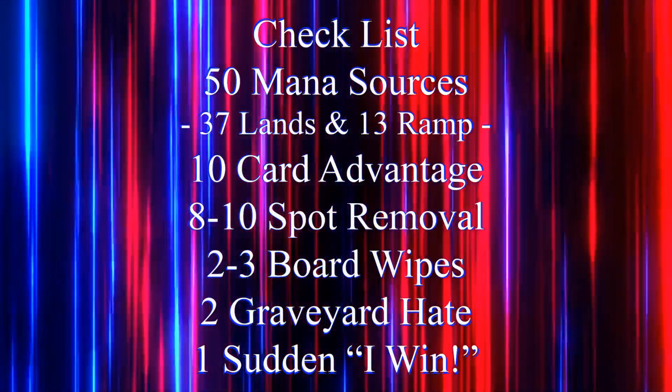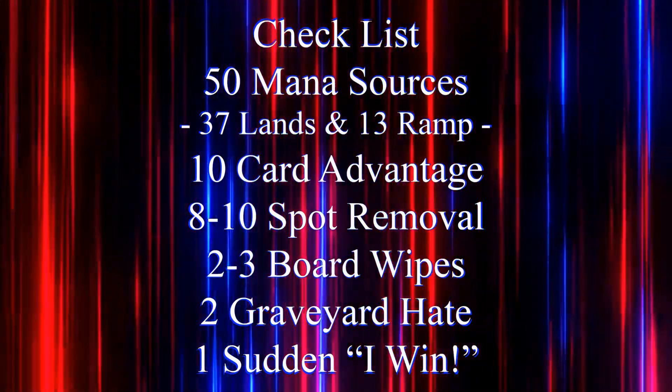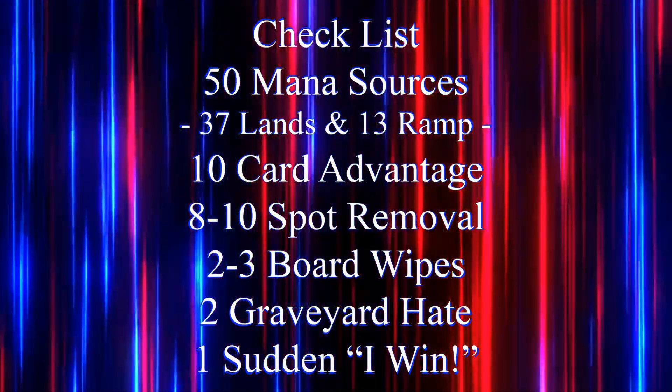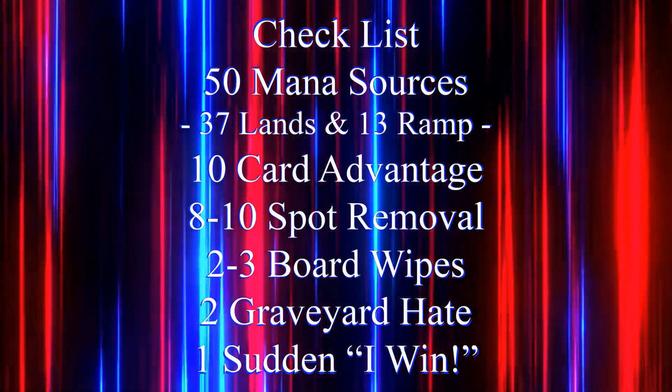But before we get to our decklist, we should keep in mind our checklist: 50 mana sources, usually split between 37 lands and 13 pieces of ramp; 10 pieces of card advantage; 8-10 pieces of spot removal; 2-3 board wipes; 2 pieces of graveyard hate; and 1 'sudden I win' card.